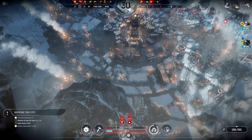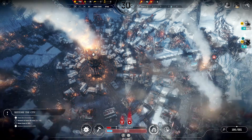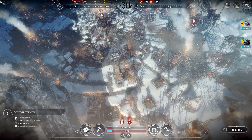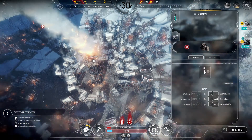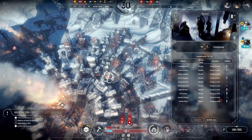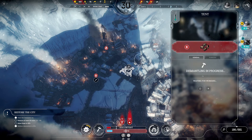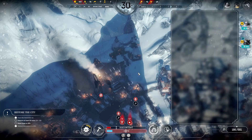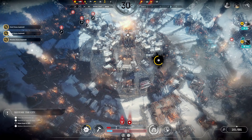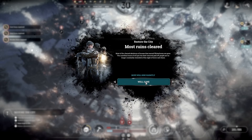I think we've almost got the ruins cleared, or enough ruins cleared. Most ruins cleared — most of the charred skeletons of houses at old Winterhome are gone. Countless hours of toil put into their removal paid off. People are no longer constantly reminded of the night of terror and chaos. Hope will go up slightly.